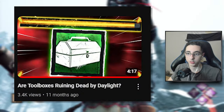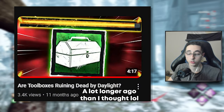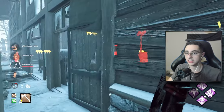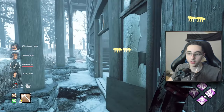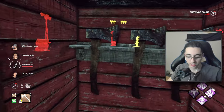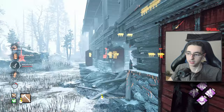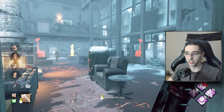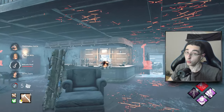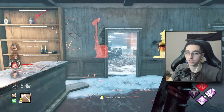Not too long ago, I made a video talking about toolboxes, so I'm not going to be talking about those too much in this video, but I will be bringing them up later. But let me give you an example of what I mean. If as a survivor you decide to run Hyper Focus, a toolbox, Stakeout, Resilience, and maybe This Is Not Happening to finish it off — if you get lucky, you can do a generator in about 45 seconds, which is half the time that generators normally take.